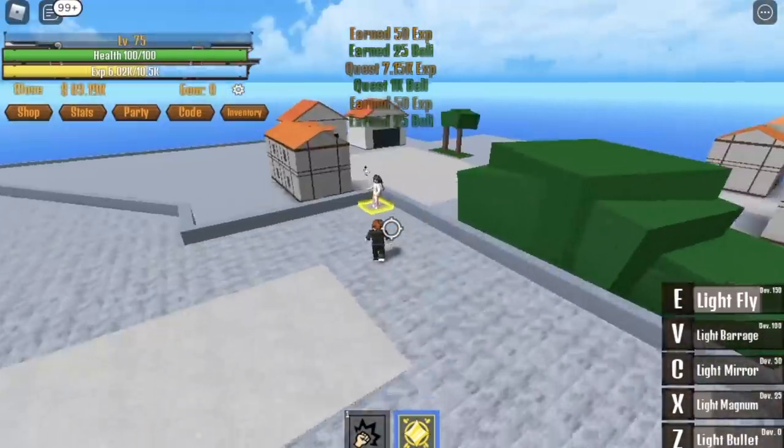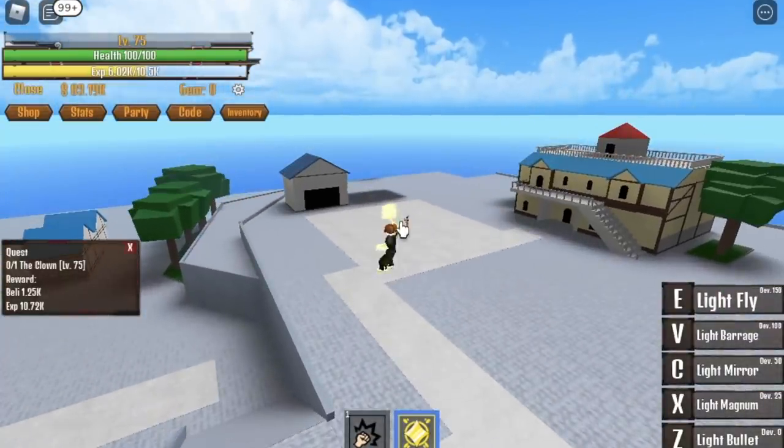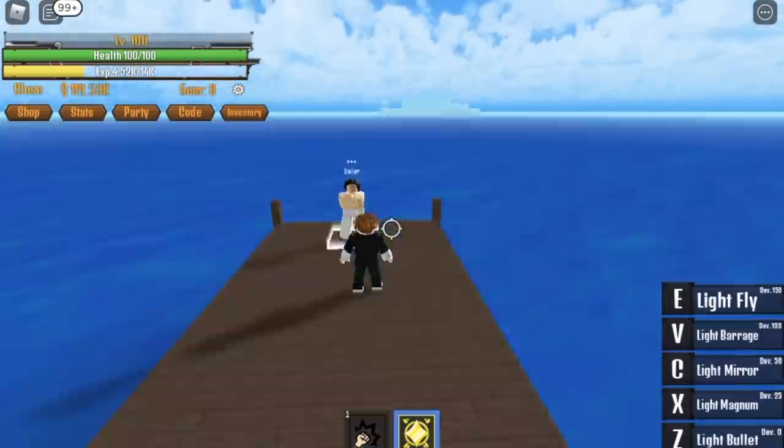Once you reach level 75, you can start defeating the Clown boss. Jump, use your X skill, and everything will be fine. You're gonna do this until you reach level 100.